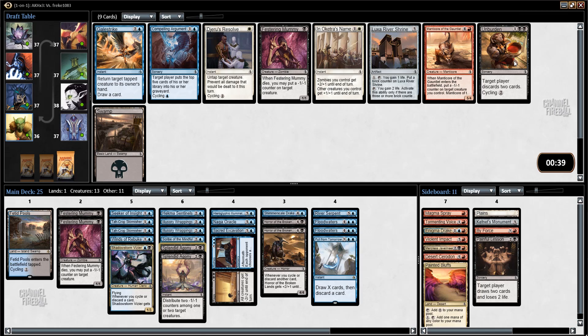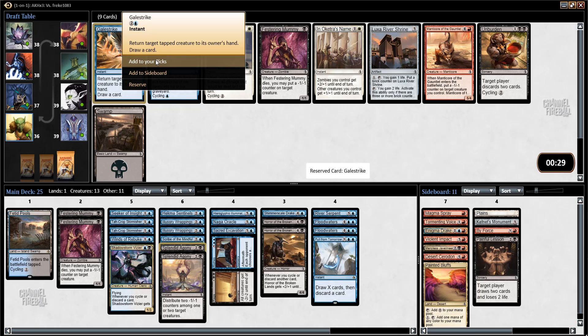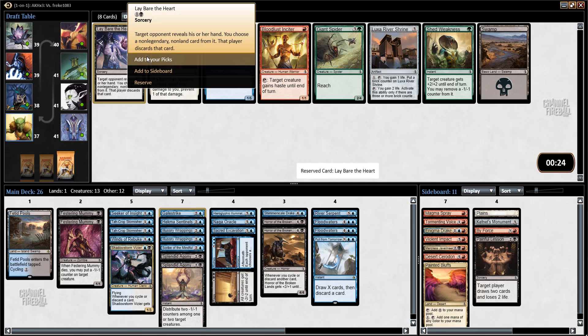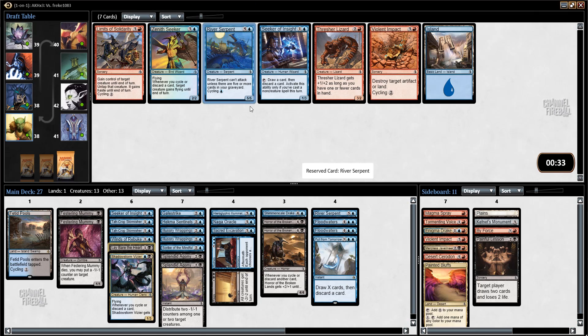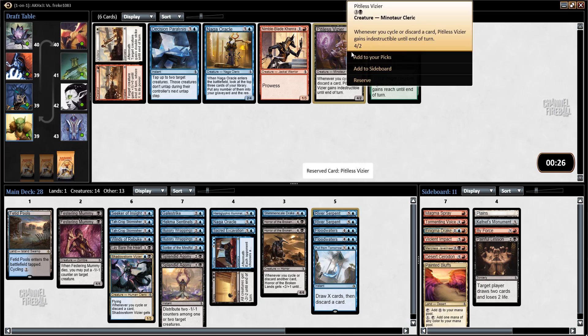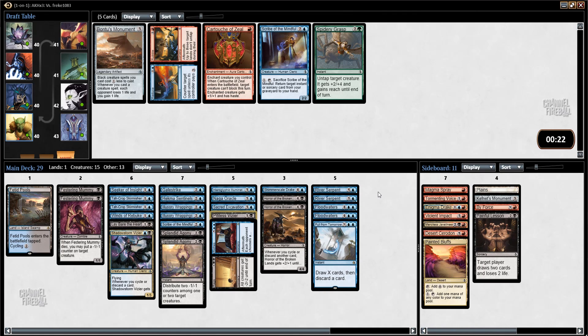Gale Strike or Unburden — I'll take Gale Strike. Lay Bare the Heart over Ancient Crab — I already have some decent ground defense and Ancient Crab is just a fairly weak card. Nice, River Serpent! Pitiless Vizier will make my deck, so scratch that red — I'm just sticking with the plan of blue and black. Reduce to Rubble I'll side in if I'm really desperate for a counterspell.